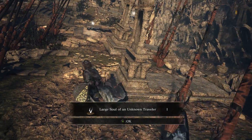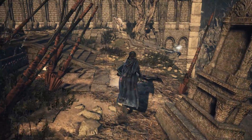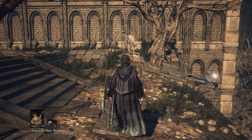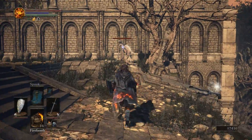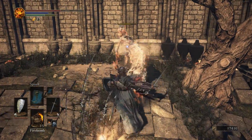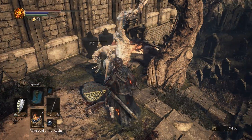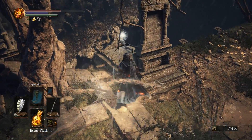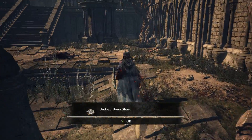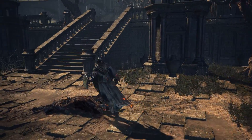Another Large Soul of an Unknown Traveler, and some Repair Powders. But the best and most important piece of loot on this tomb is the Undead Bone Shard — so we can again burn this in Firelink Shrine and get even better healing with our Estus Flask.